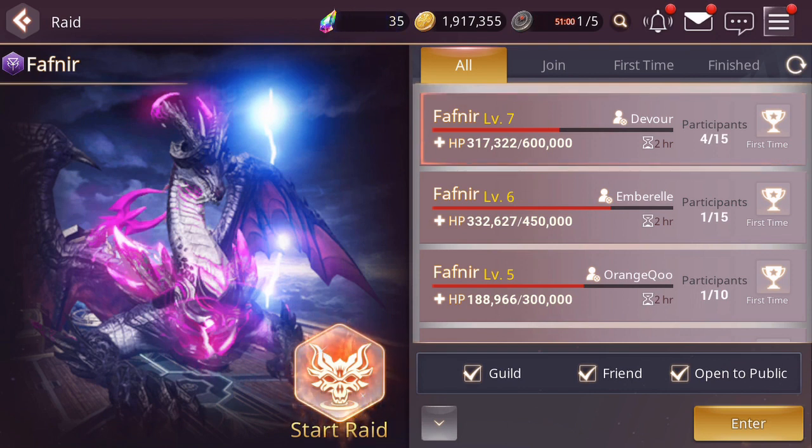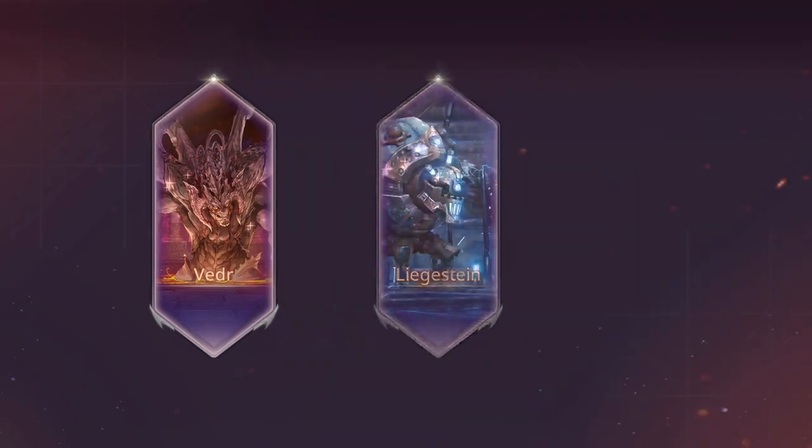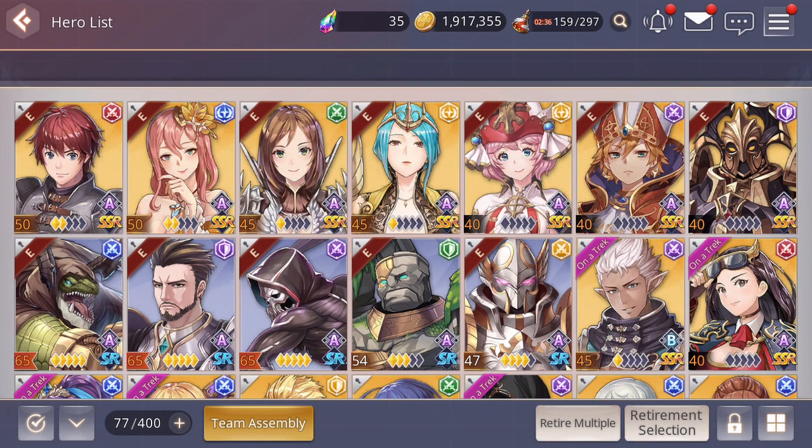Tip number nine: when assigning gear to your units, make sure that gear really focuses on enhancing their strengths. Occasionally you add more units to your list and start swapping in and out units from your main team, and you'll start having a bit of a spread of your best gear. So I find it useful at certain points to do a mass unequip of all your units and re-equip focusing on your most important unit right now. I usually start with re-equipping my defenders first, then my status effectors, then my healers, and then my damage dealers last. This makes sure you've really equipped the best equipment to your active units — particularly important later on when you want to make use of those substats and high-fortified gear.